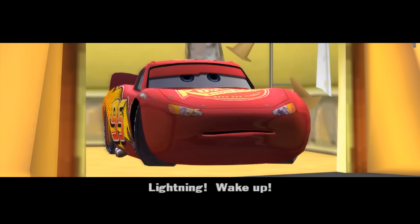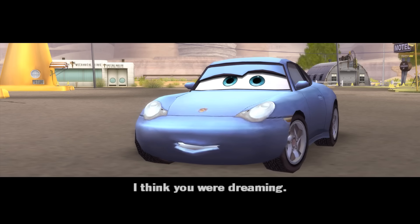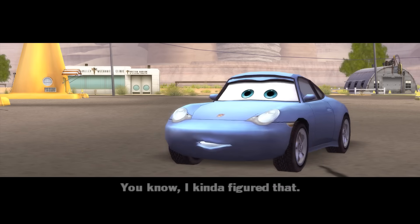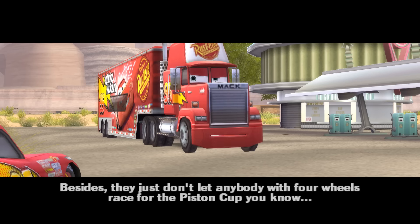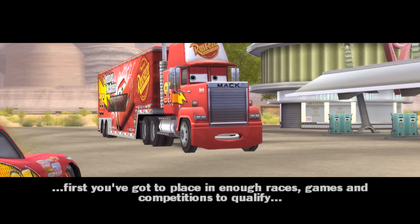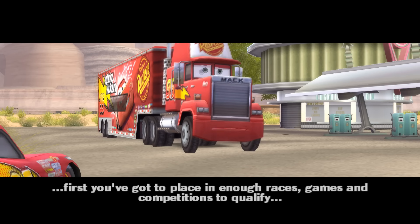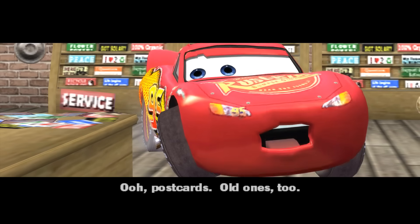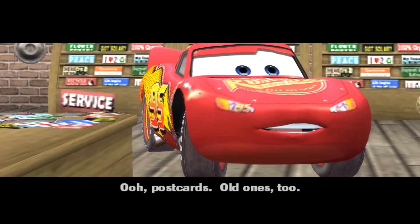Anyway, getting back on track — no pun intended. You win the Radiator Springs Grand Prix but it turns out it was all just a dream. Set after the film, McQueen wakes up at the Cozy Cone Motel and after chatting with Sally and Mac, McQueen realises he's been slacking off a bit and wants to get back into the scene, so it's time to practice and shape up around town. This is the game's overarching excuse for sending you on random activities and helping out the residents of the town, which is something that is very Cars.